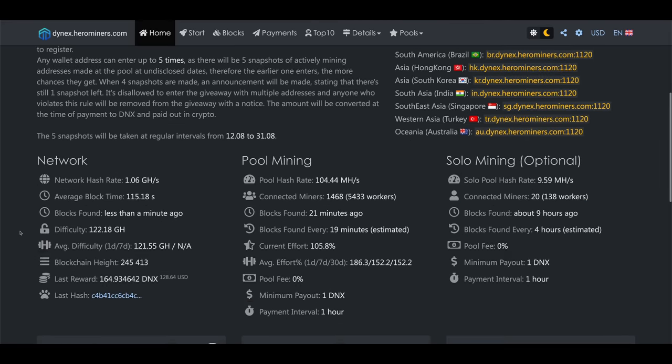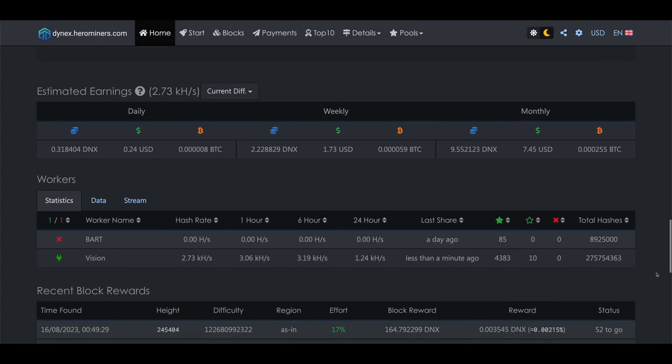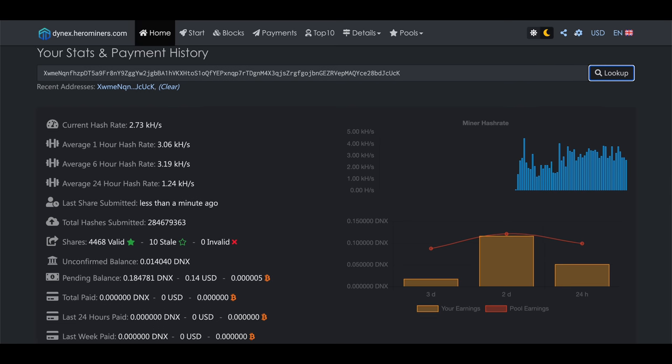Now that mining is set up and overclocks are dialed in, it's time to check your mining progress. Go to the Hero Miners Dynex pool website, scroll down to the Your Stats and Payment History section, paste your wallet address, and hit Look Up. You can see your hash rate history, how much you've been paid, what's pending, your estimated daily earnings, stats for all your rigs, and more. You can also click the cog wheel in the top right to change the minimum payout amount — it's a good idea to increase this a bit to avoid multiple daily payouts that create extra work at tax time.